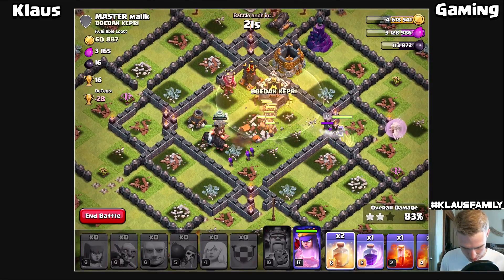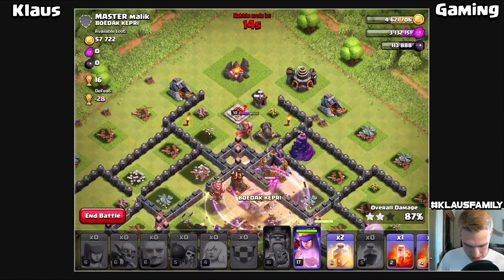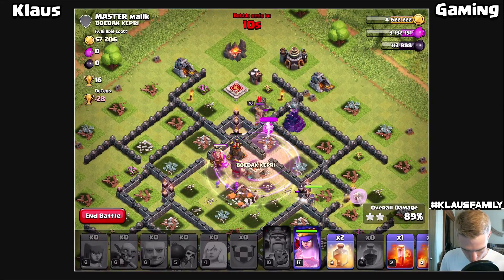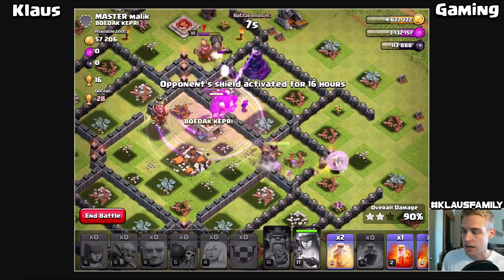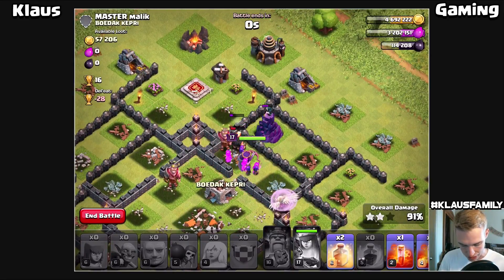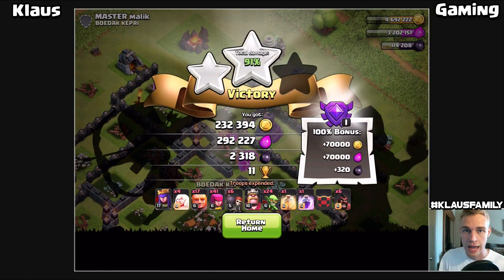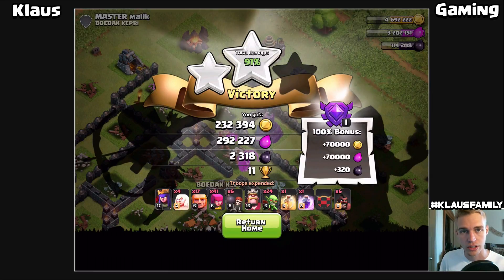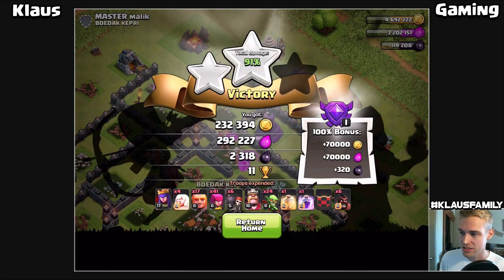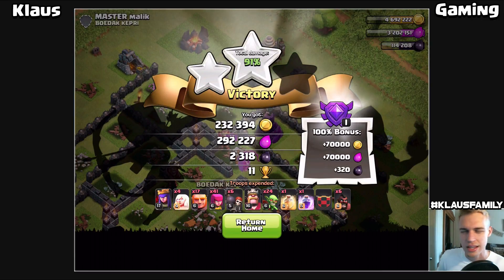As soon as the giants walk up and get near the clan castle, I heal and then rage. They're going to get that gold storage up there. We did miss a little bit of gold at the top but it's okay. I pop my queen's special ability just to let her recover health and let the little archers come through. We take out all the defenses in this base. We didn't get the wizard tower, but the final loot is: 232,000 gold, 292,000 elixir, 2.3k dark elixir, plus the full Crystal League 1 loot bonus of 70,000 gold and 320 dark elixir.